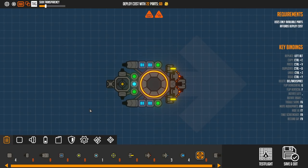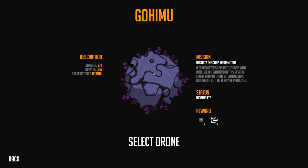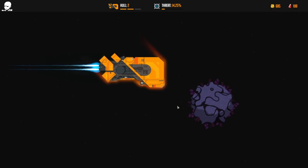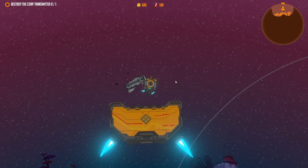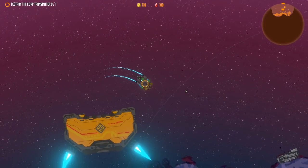Now we can start picking up scrap as well. This is the jack-of-all-trades drone, which honestly isn't a good thing in this game - that's not what you should go with. You should go with specialised and cheap: the bare minimum to get the job done, which normally means specialising in one role, then just making multiple drones. Which I'll definitely do after this system. The next one is nice and simple - all we need to do is destroy the transmitter.